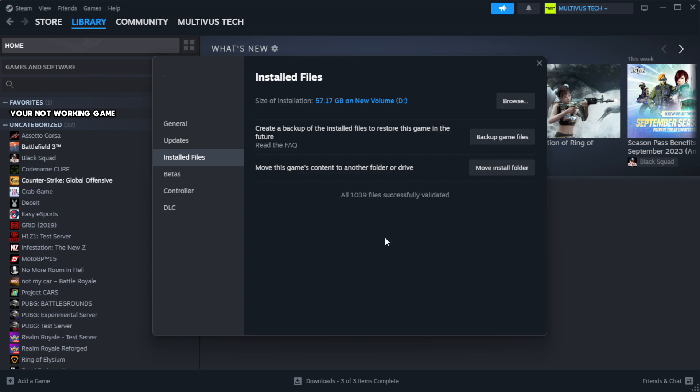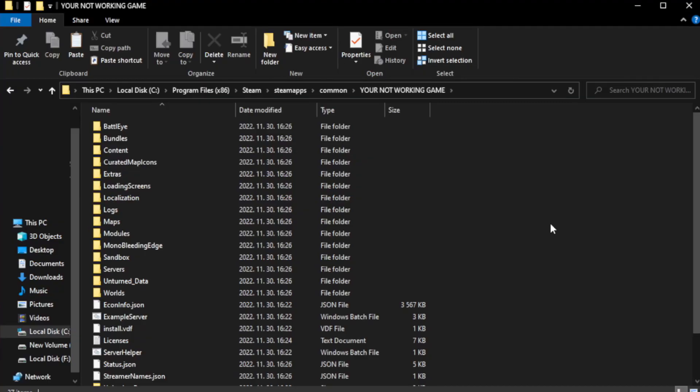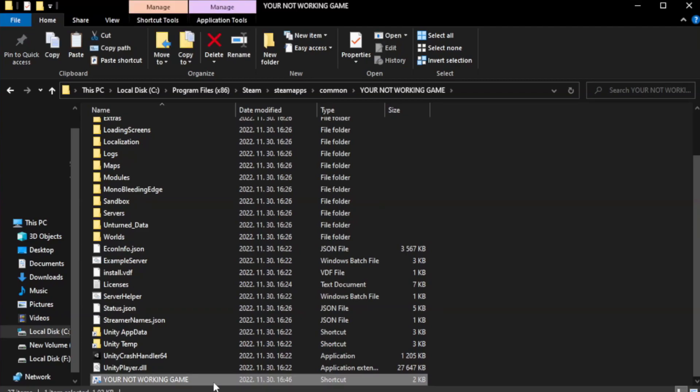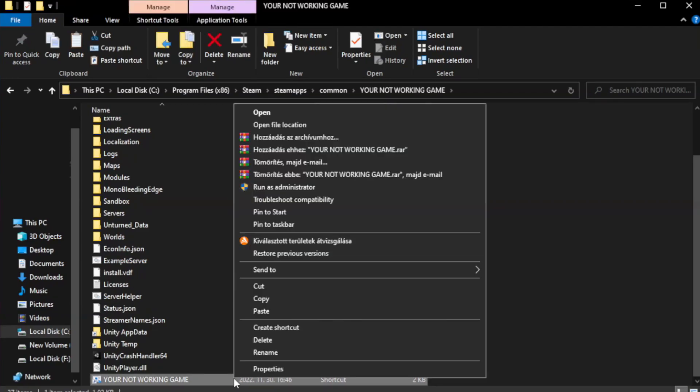Wait for the process to complete, then click Browse. Right-click the not-working game application in the folder and click Properties.